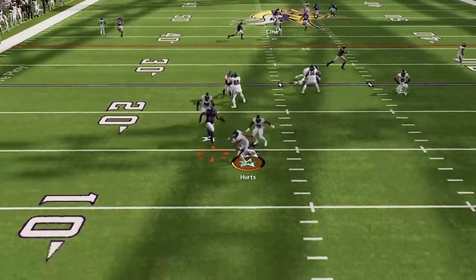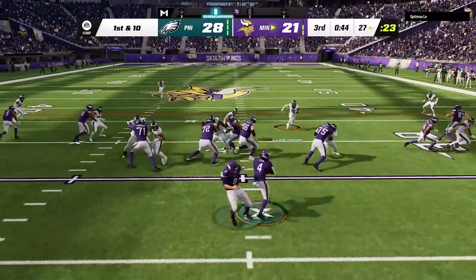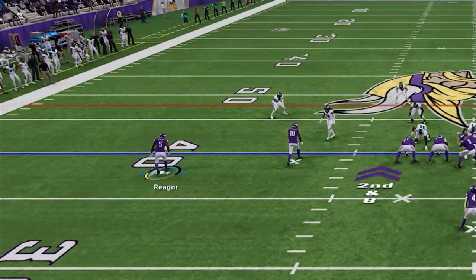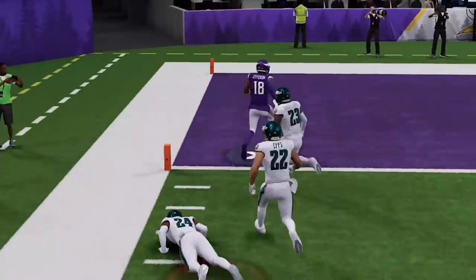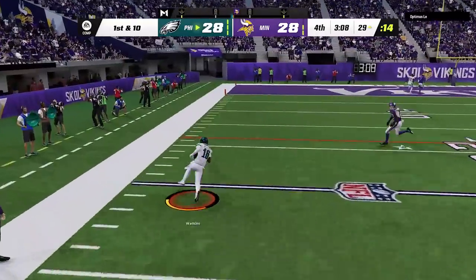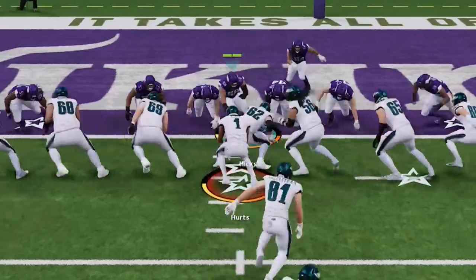On defense, we start to get some pressure and get our opponent into a quick third and long, before he beats me with that same route he scored on earlier — this time with a different man in coverage — to get all the way down to the one yard line before punching it in with a fullback dive. Back on offense, I decide to run the ball more but I'm always trying to end plays on a hash mark for the one-play touchdowns. Since he is still running mostly cover three, I go back to the fade out play one more time. He runs it again to get back inside the one yard line, and I recently made a video about special teams glitches like the best defense to stop the QB sneak — I call the 60 Out Jacks and make my adjustments to stuff it on back-to-back plays.